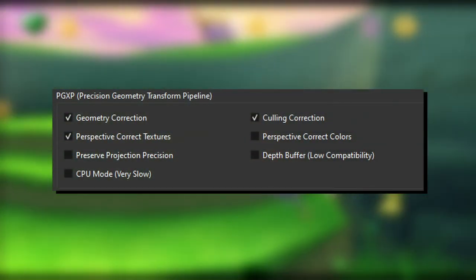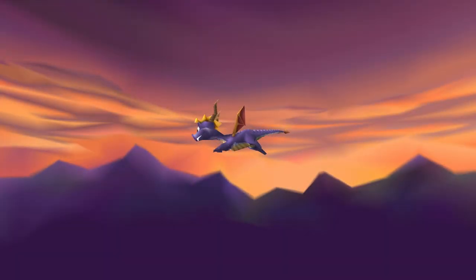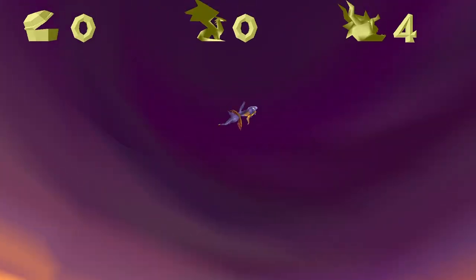Scroll through the cheat section until you find the widescreen cheat. Enable it, reset the game just in case, and it should work. It's also important to have this setting enabled, or else when you turn the camera, things won't load correctly. And that's it for the Spyro Trilogy — very simple.